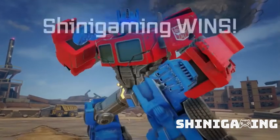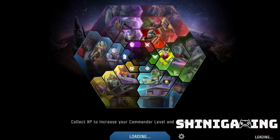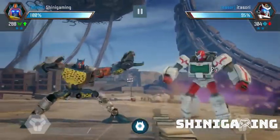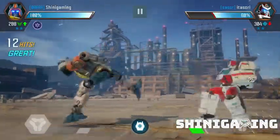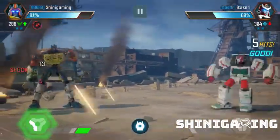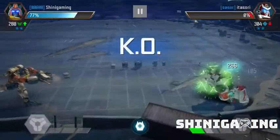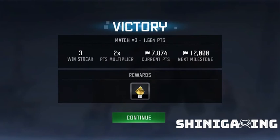Now we are going to the second match - Optimus Prime vs Optimus Prime. I have the bot automatically hit. Let's get it to normal. Block hit, block hit, block hit - yeah, my favorite is just right side click and hit automatically. Hit - knocked out. Easy wins, level 10 victory. Last opponent - Cheetor versus Ratchet. Great guys. Cheetor has different gameplay - click and try. Just block, block, hit, block, hit, block, hit. Easy win, game over.